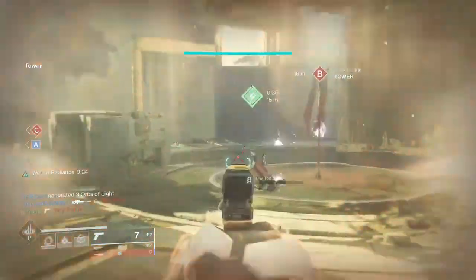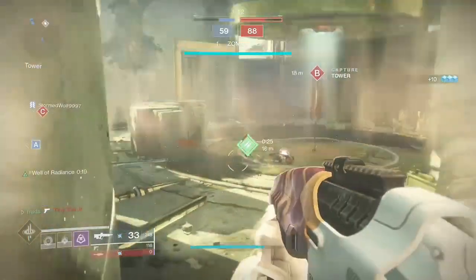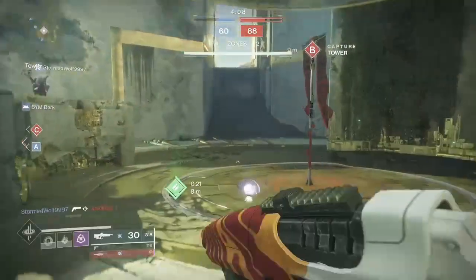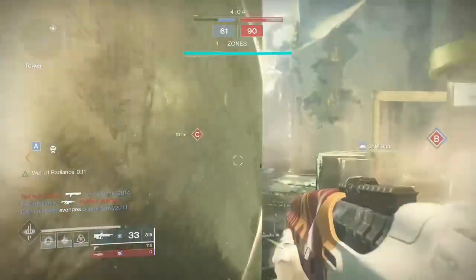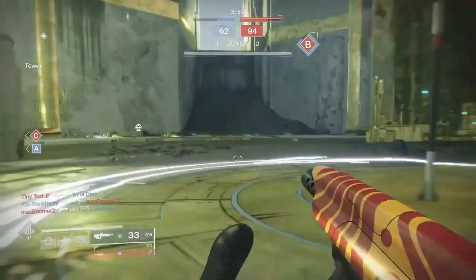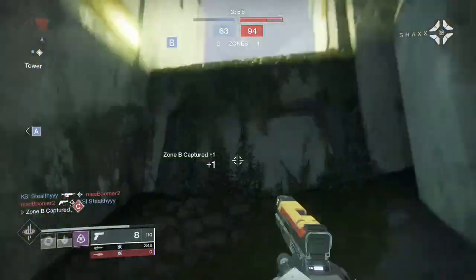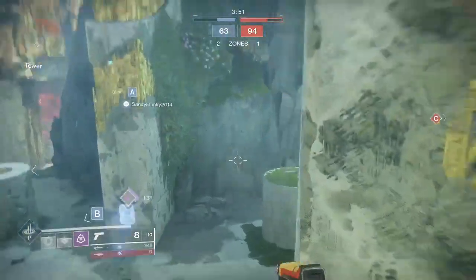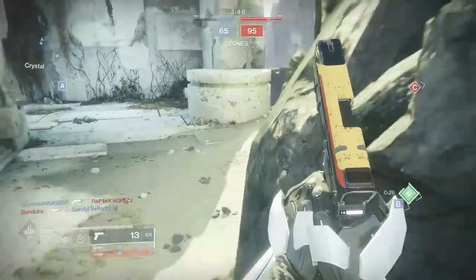For those proficient in sidearms, Opening Shot and Rangefinder will be a great option to bump up the range — likely a top option for PC users. To increase accessibility, I'd recommend a full auto roll with either Demolitionist to assist with grenade cooldown, or Swashbuckler for increased damage output. This sidearm is an all-round great choice and it's definitely one to keep an eye out for in the new world loot pool drops.